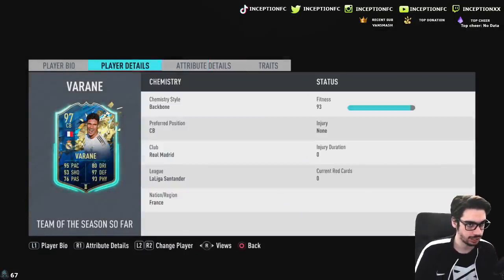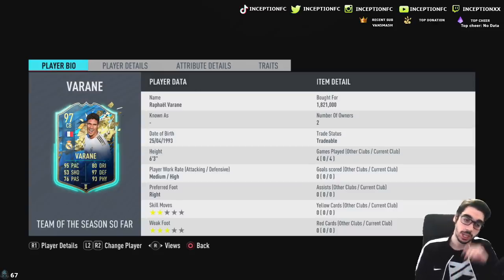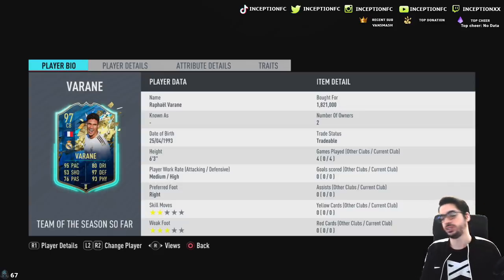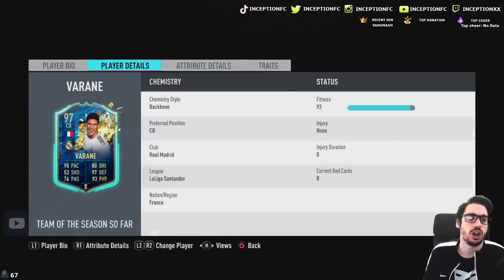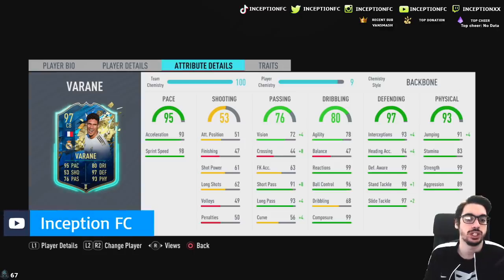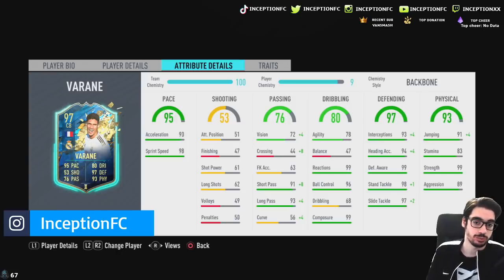With Team of the Season Varon, ladies and gentlemen, we're looking at a card that is 6'3 with medium-high work rates, right-footed, 2-star skills, and a 3-star weak foot. The biggest things here obviously are the fact that he's 6'3 and medium-high work rates. Medium-high work rates definitely makes a lot of center back cards really, really good. In regards to traits, he does not have any. He has 90 acceleration, 98 sprint speed. Shooting presence doesn't matter, but he does have very good passing stats, which is fantastic. Defensive stats are near enough perfect, and physical stats are near enough perfect as well.